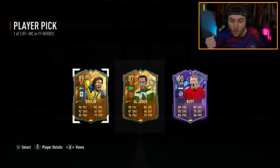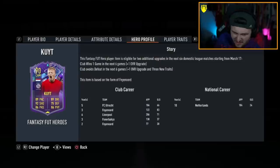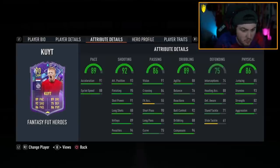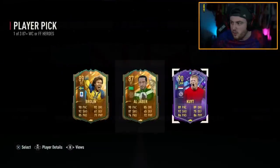Hero player pick - come on! Finally a good one - Dirk Kuyt fantasy hero. Three star weak foot is a bit of an L, and the fact that he plays in the league as Izzy is a bit of an L as well, but apart from that that is a really nice card. You take that - finally a really good one. Is he worth coins? Are we really excited about that? Please be worth an insane amount of coins.